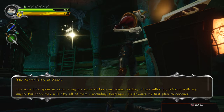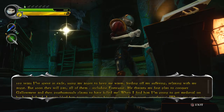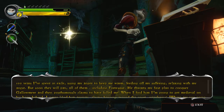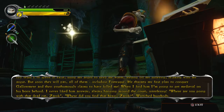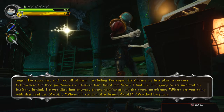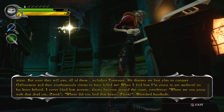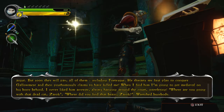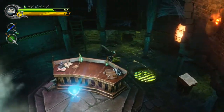The Secret Diary of Xerok. 'One hundred years I've spent in exile, using my anger to keep me warm, feeding off my suffering, relaxing with my angst. But soon they will pay — all of them — including Fortescue. He thwarts my first plan to conquer Gallimere, then posthumously claims to have killed me. When I find him, I'm going to get medieval on his bony behind. I never liked him anyway. Always hanging around the court, interfering. Where are you going with that dead cat, Xerok? Where did you find that blade, Xerok? Wretched busy-body. Well, we'll show him before long.'